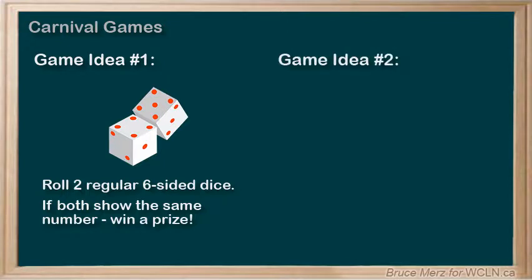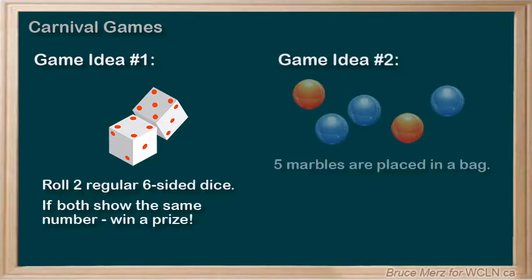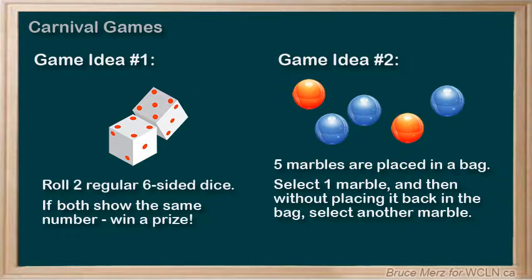Game idea number two: five marbles are placed in a bag — two red marbles and three blue marbles. Then the contestant will select one marble from the bag and, without replacing it, will choose a second marble. If both marbles selected are red, the person will win a nice prize. Otherwise, they will win nothing.